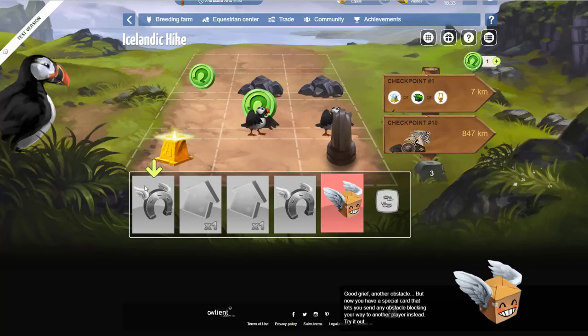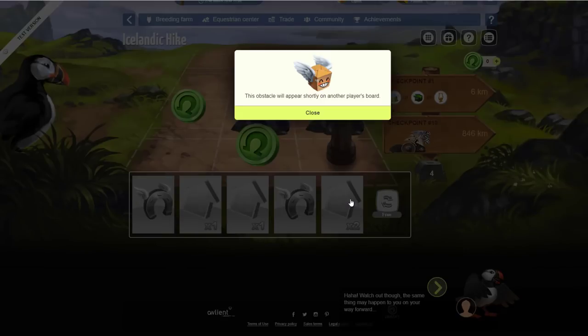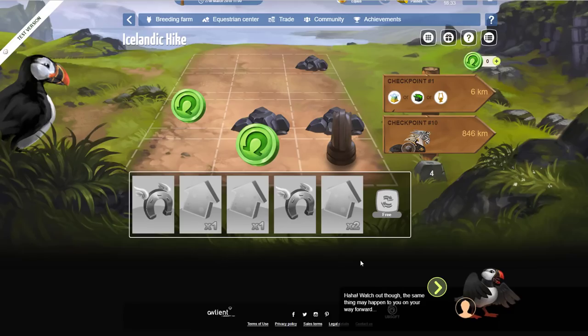Nothing's happened — oh wait. That's a bug right there, this is the sort of thing you need to fix. This obstacle will appear shortly on another player's board. Haha, watch out though — the same thing may happen to you on your way forward.